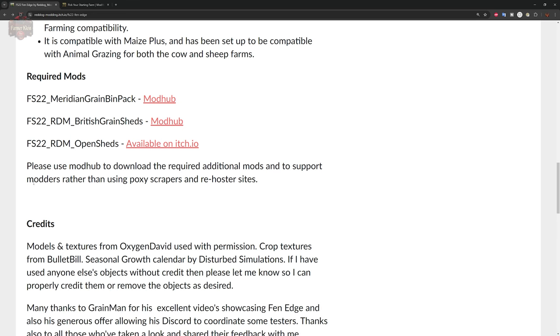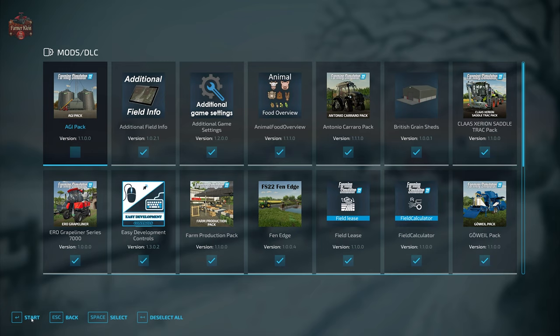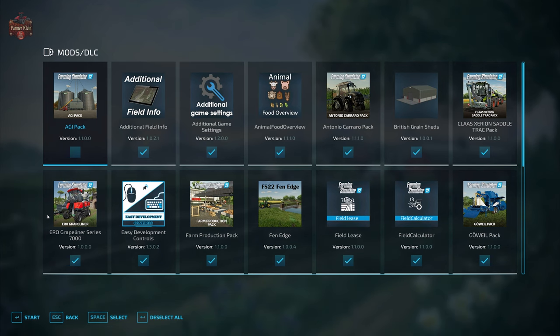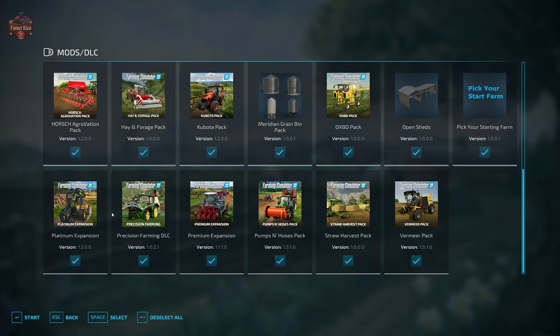With that, let's load into the map and make use of the Pick Your Starting Farm mod initially, then we'll load the map up a second time without it. In addition to those required mods and the Pick Your Starting Farm mod, we'll also be using mods we typically use when reviewing maps: Additional Field Info, Additional Game Settings, Animal Food Overview, Field Lease Fit Calculator, Precision Farming, and Straw Harvest.